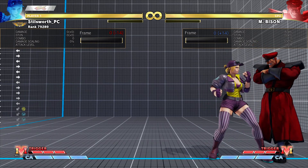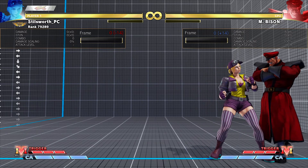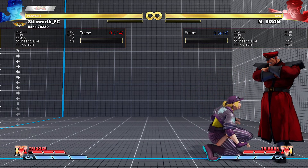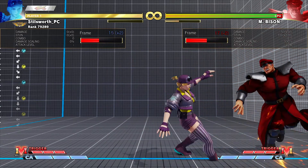One that makes a difference for me is gonna be the cancel window on crouching medium kick being a frame larger. A frame may seem small but it makes a huge difference — just being able to cancel it a little bit more consistently is gonna be helpful.